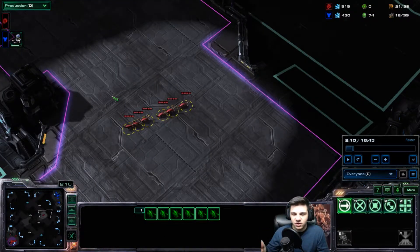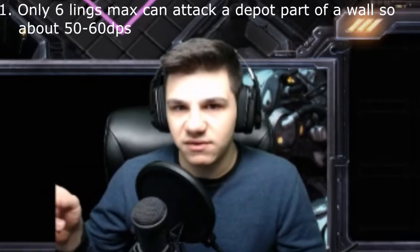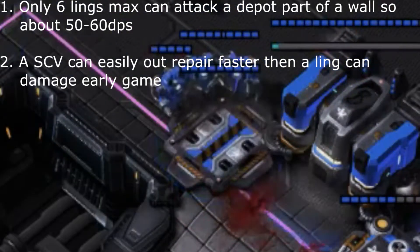Now as you can see, Zerglings are rushing straight at my base and luckily I have it walled off with marines right here to go from there. With the wall it's a lot easier to deal with Zerglings because A, they're not going to do enough damage to instantly bust open the supply depot, and B, if it does get damaged you just send SCVs to repair it.